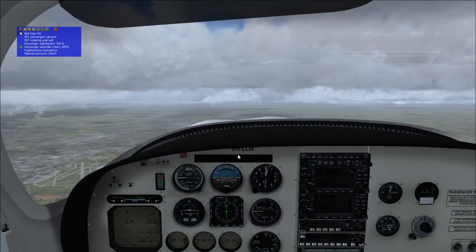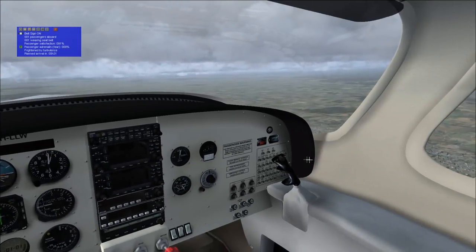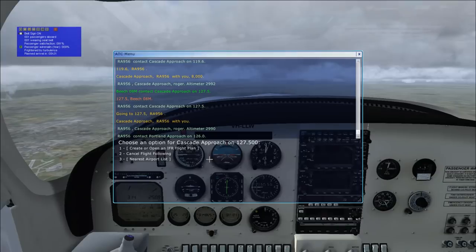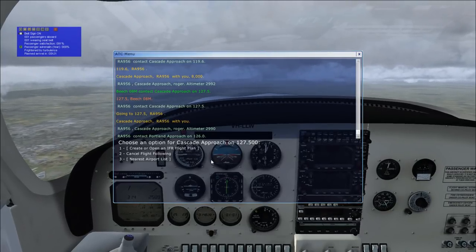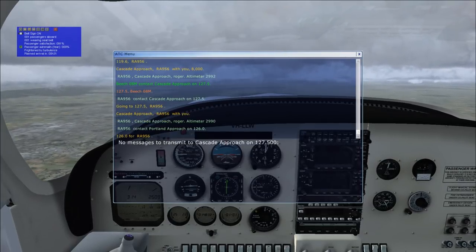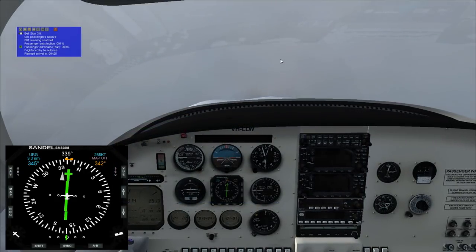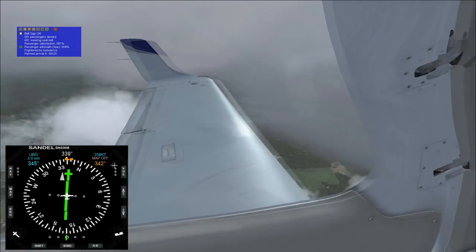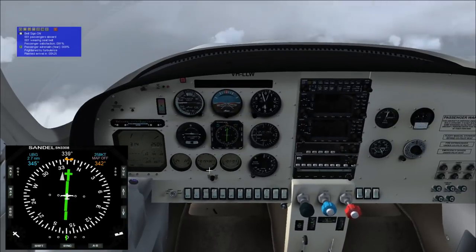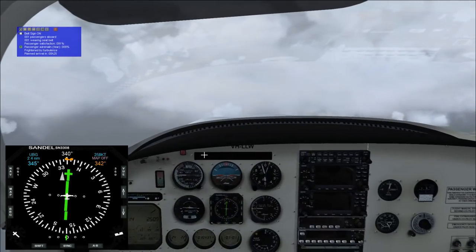We'll just pretend that's where all the lessons are taking place — it's just simpler that way. Otherwise, I'll have to actually preview each of the lessons ahead of time to figure out where they're going to be. We are three nautical miles away from the next VOR, and I can barely see the ground even though we're just 5,000 feet above sea level. The ceiling is crashing down on me here.